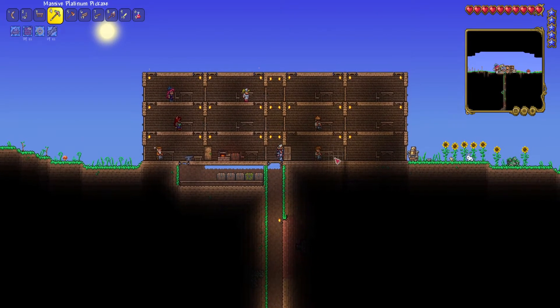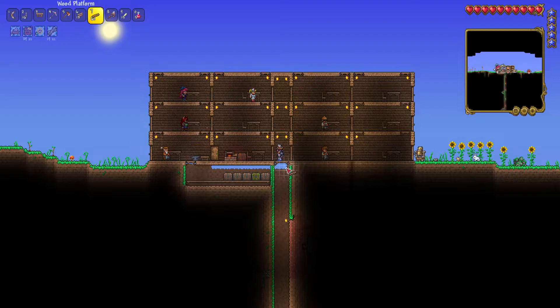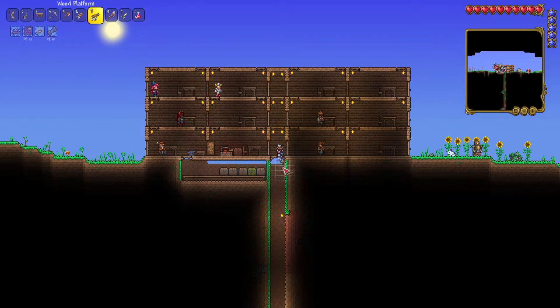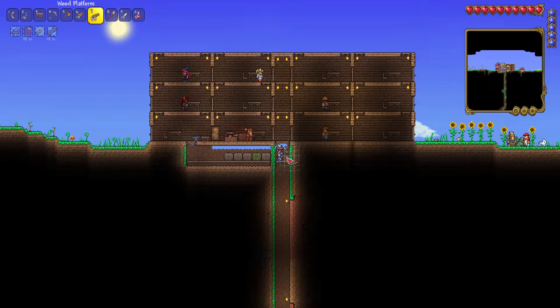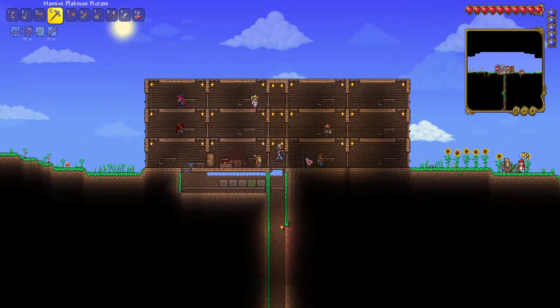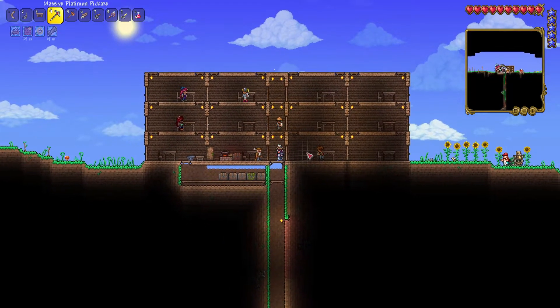It's nice that I have these claws now. I probably should add a little thing here just in case I fall. I'll make it right here. Oh look at that, it lines up with the chest. So just in case I go through and accidentally press it, I can fall down into that.